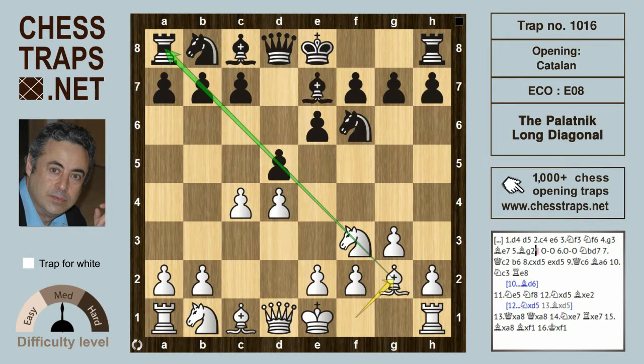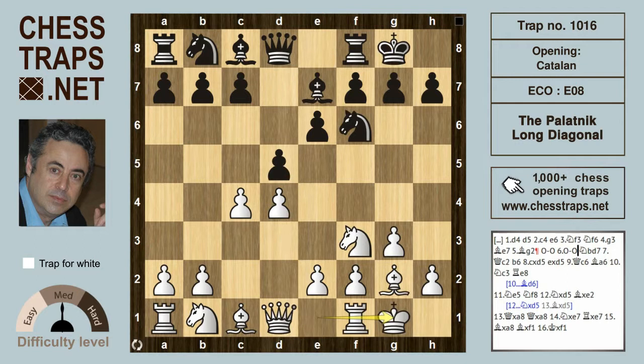That Bishop aims to wreak havoc along that long diagonal. Black castles, and white castles, then Knight bd7 — as opposed to Knight c6 — ensuring the c-pawn can get to c6 and close off the diagonal.